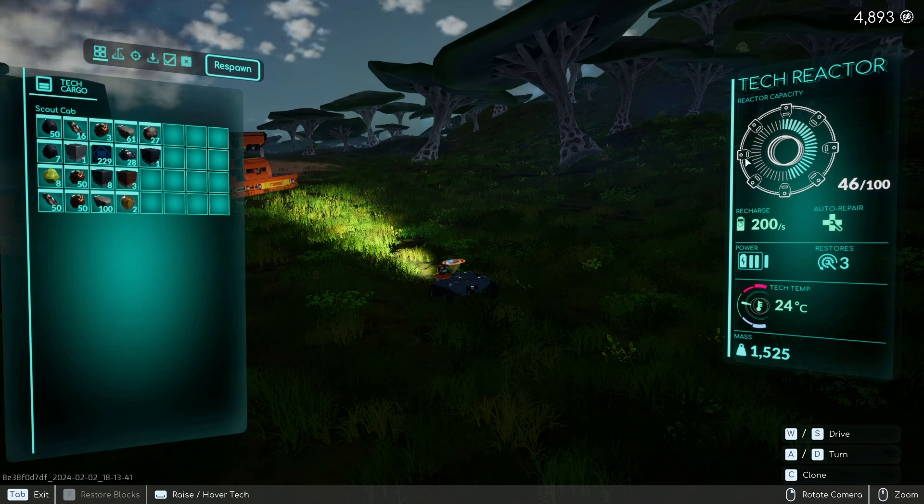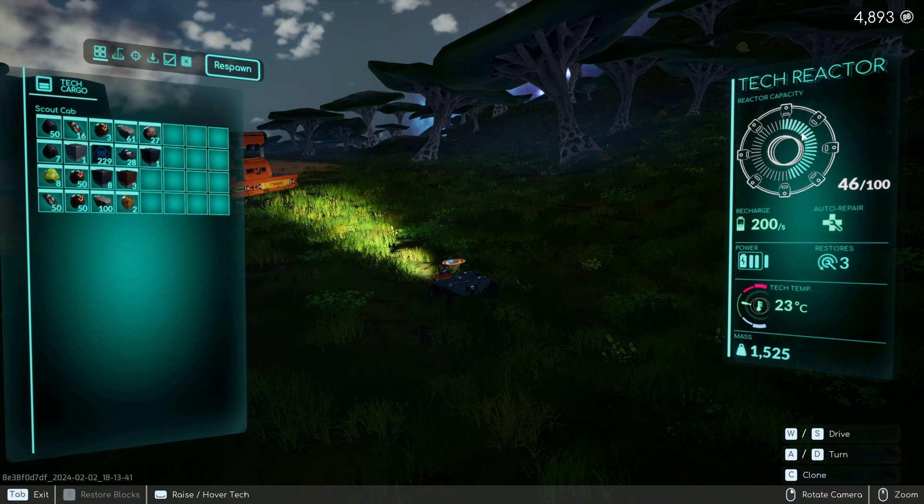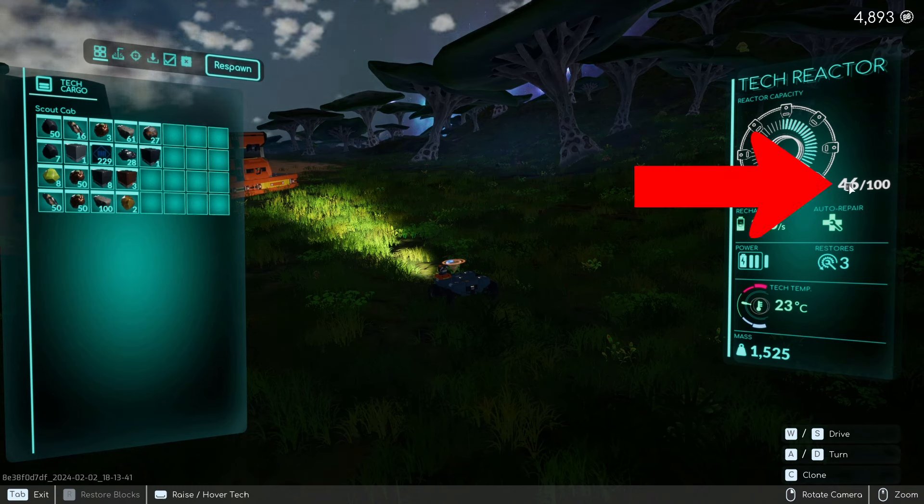We will now look at your tech reactor on the right side. The tech reactor shows the power of your tech in the current loadout — the lighter the tech, the more power your tech has. As you can see, I'm at almost 50% capacity.